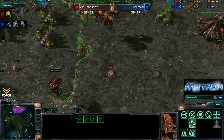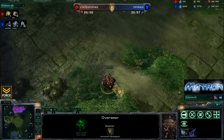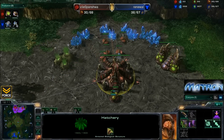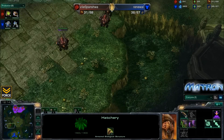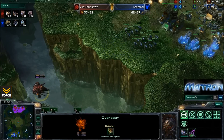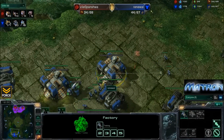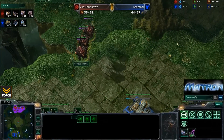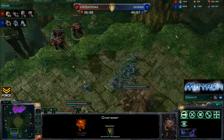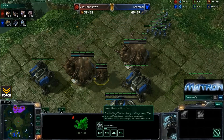It looks like Spanisha was able to get his main hatchery back up and running, doing a bit of a transfer on drones. Looks like he's got an overseer - actually a few overseers, looks like 4 overseers on the field. No queens coming up because the second pool did go down, so Spanisha is just going to drone up, basically resetting here, and the Terran is so far ahead. Spanisha actually has 5 overseers, so it might be annoying, trying to slow down the production of his Terran opponent - and this is actually pretty brilliant.